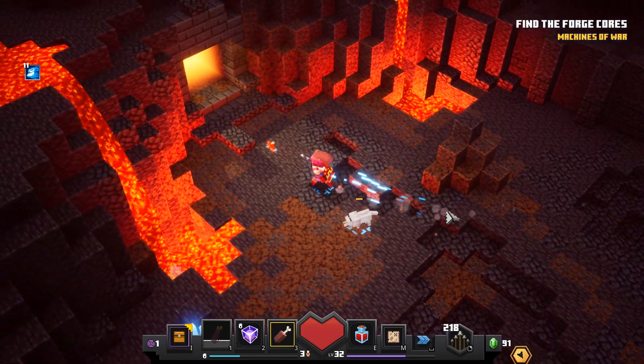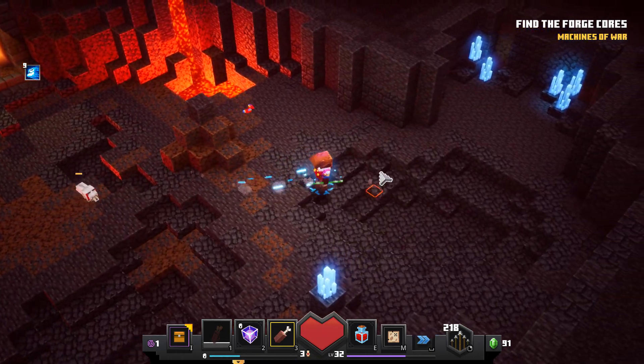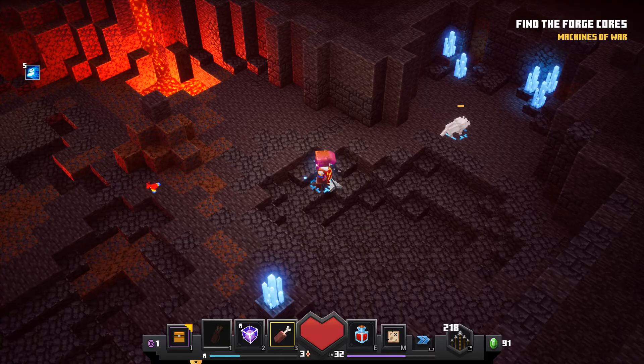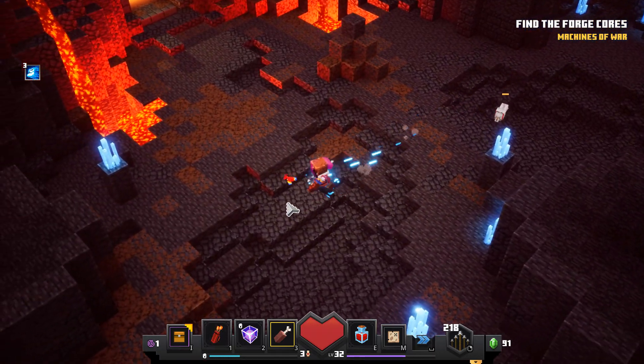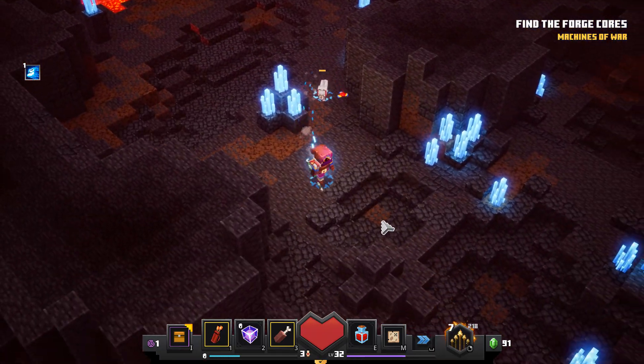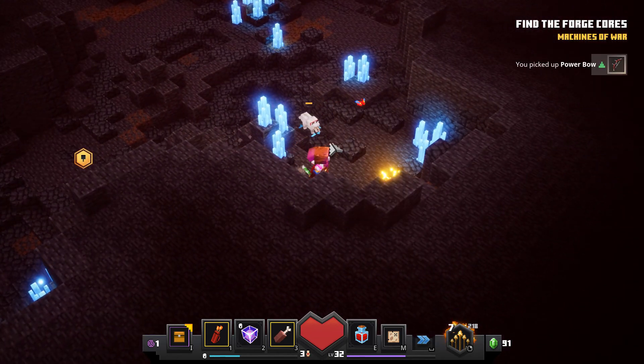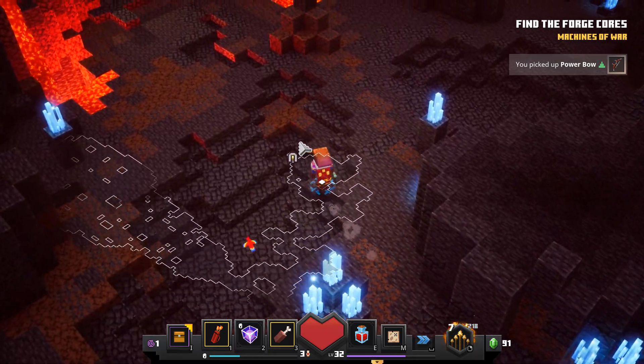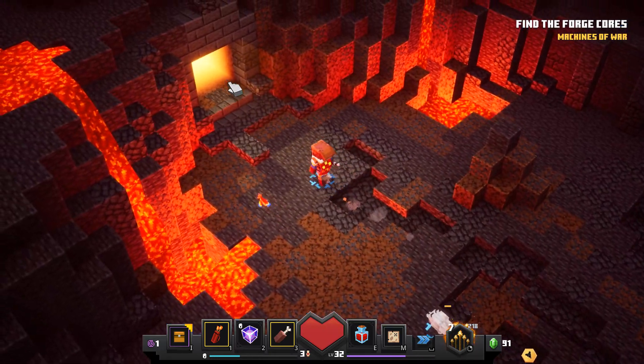We did see briefly there — ooh, secrets! How many secrets are in the level? Six secrets. I've already found one, which was the wooden chest. There's an item over here apparently. Let's go and explore in here, then.